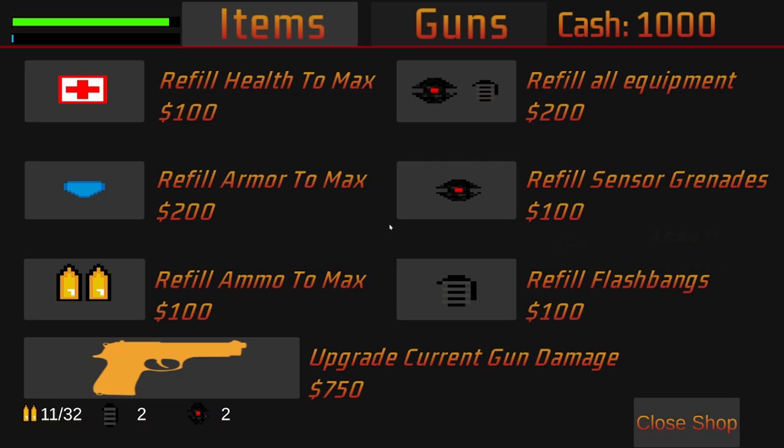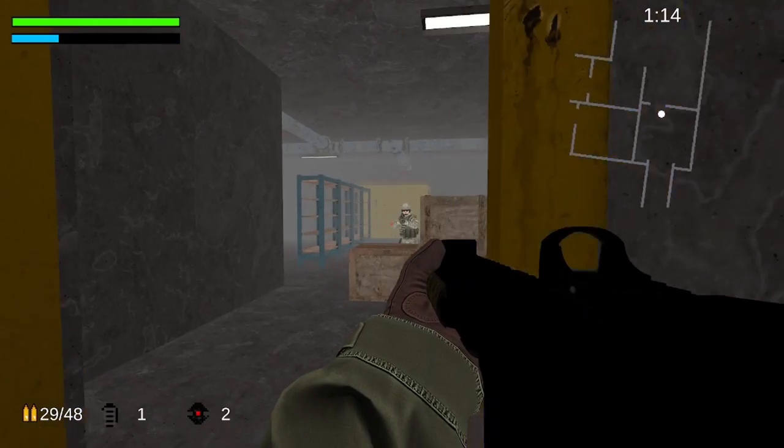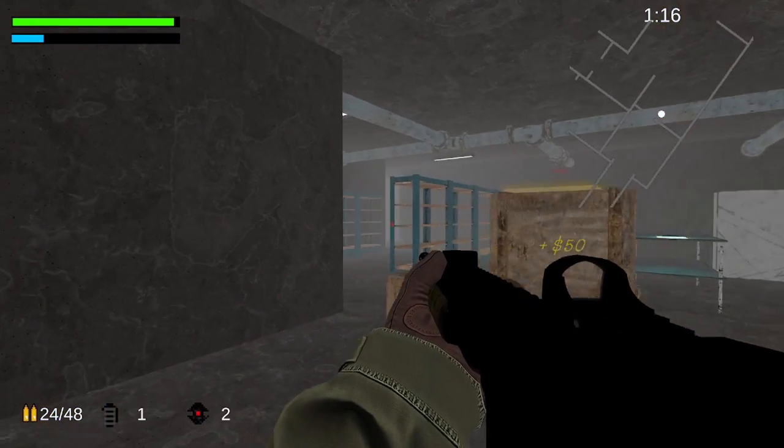Between each floor, there's a shop where you can resupply, buy a new weapon, or upgrade your current one. You earn cash from killing enemies, collecting intel, and securing the hostage.